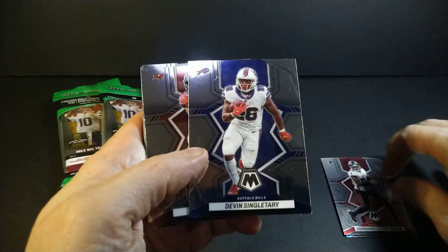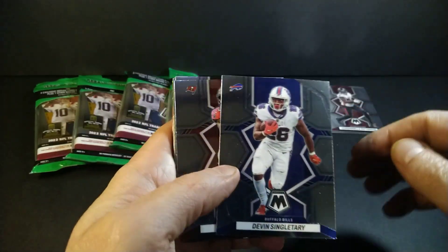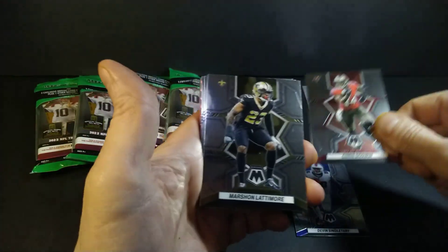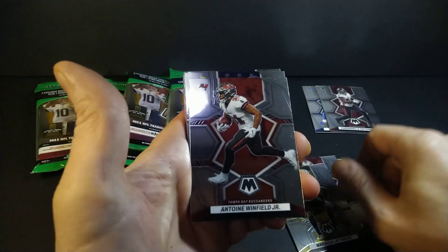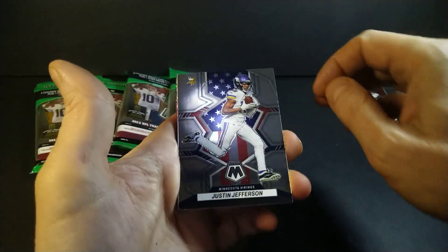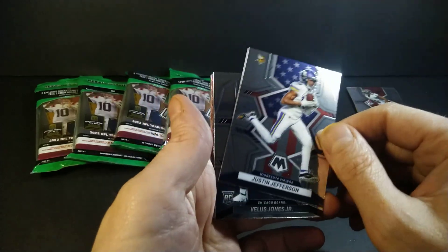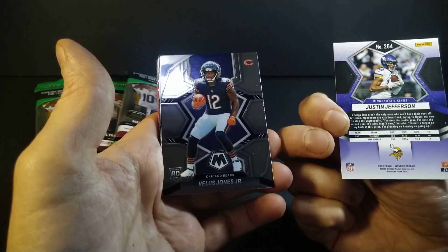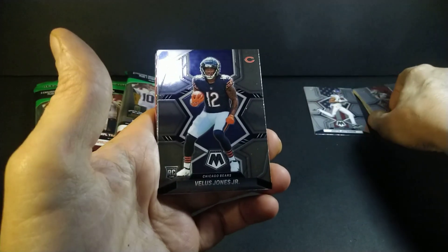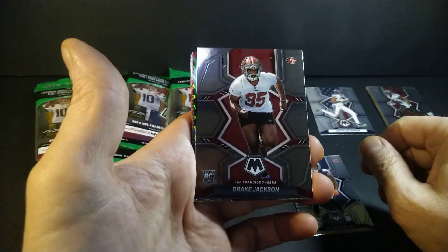My team got eliminated again - Patterson, Williams, Singletary, the Bills. That's my team. I love my Bills. Second in the AFC for me is the Steelers, and they're already gone too. Not the greatest year for Steelers, although a good year for rookies with Pickens and Pickett. Back to the break: Chris Brown, Marshawn Lattimore, Antoine Winfield Jr., then here come the rookies - Justin Jefferson, the National Pride subset.